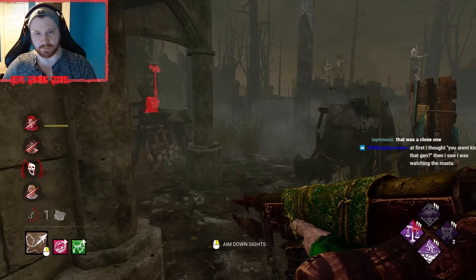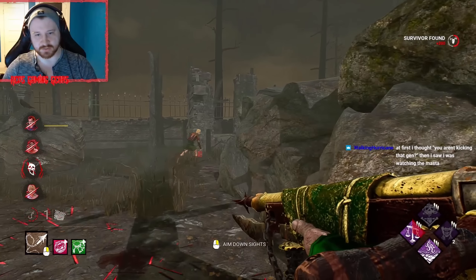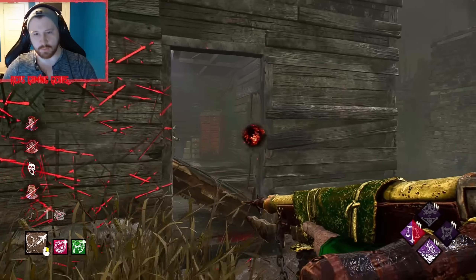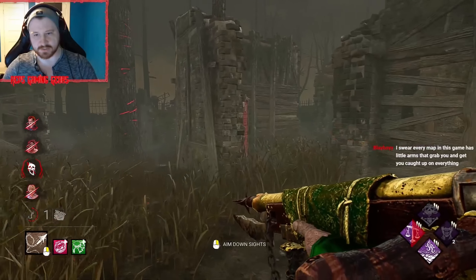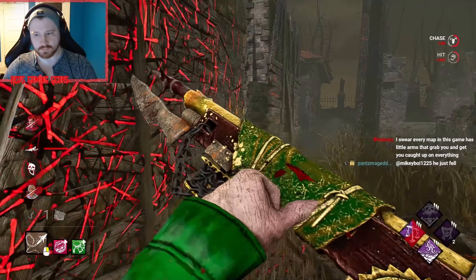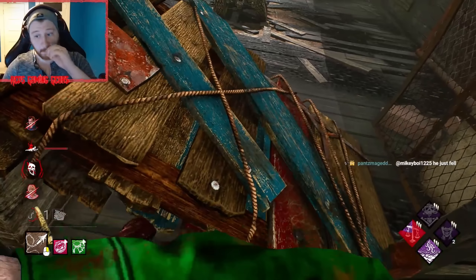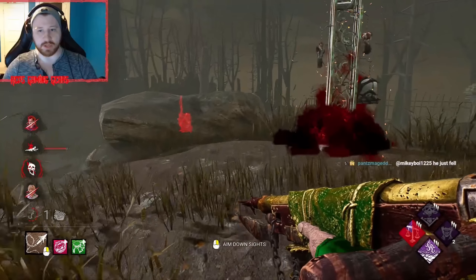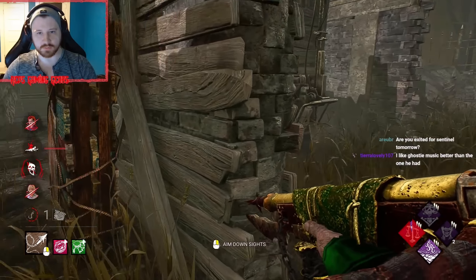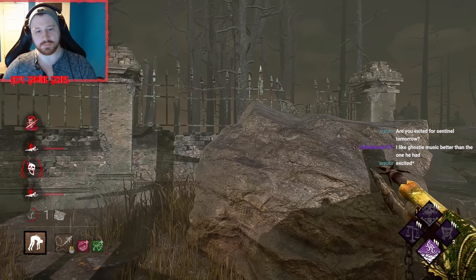Let him mend, come over here and stop them from doing this gen, and hope they don't go into super stealth. Make Your Choice is only going to last for like an extra 20 seconds here. Could be enough time for an Unbreakable — I'll leave her slugged though. Yeah, I think leaving her slugged is definitely the call. Whoo — that one mistake really cost me.